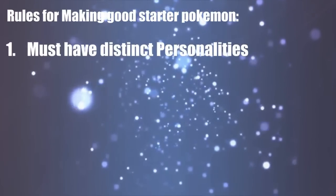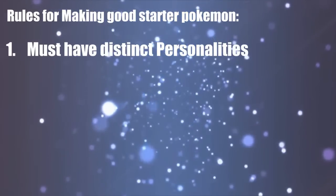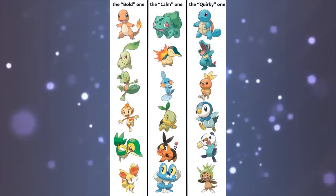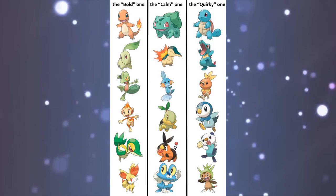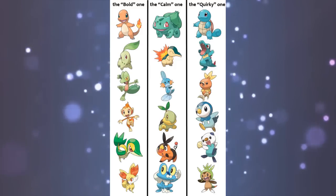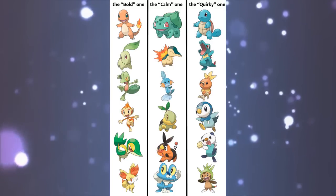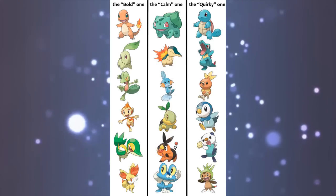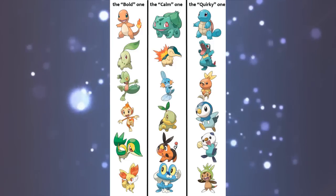The first is that all three of the Pokemon have distinct and separate personalities. Not only that, but they can always roughly fall into the same recurring categories: the bold one, which is the one with the outgoing, sometimes edgy personality — these are often the fire types. The calm one, which are often considered to be the more benign or boring ones, but personally this category consistently supports some of my favorite starters. And finally, the quirky one, which is the ones with the big personalities that are often relegated to the comic relief Pokemon in the anime. This trope is so well known that I didn't even make this image — it's from Reddit.